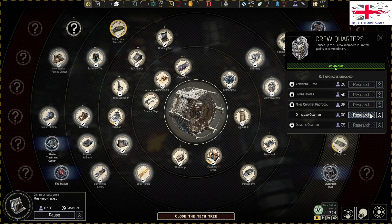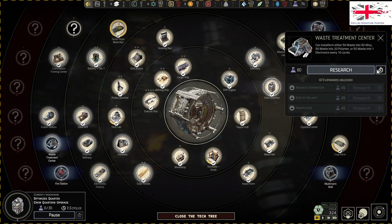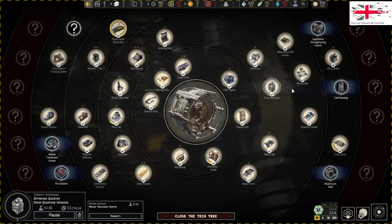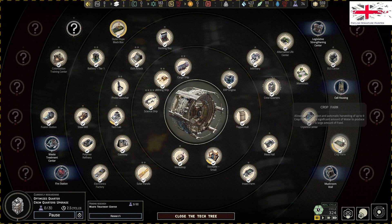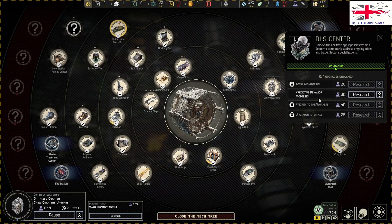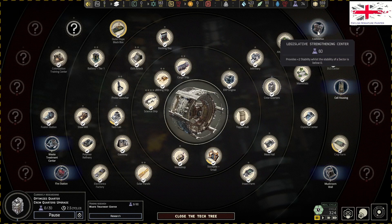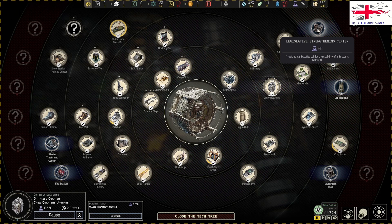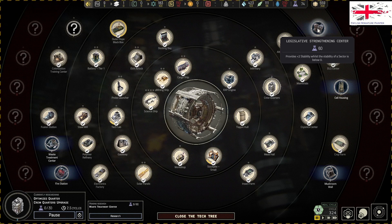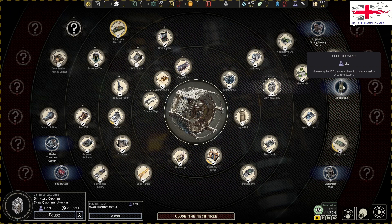So let's go for that, then we will go for waste treatment. Cooldown reduced by five cycles, that's probably very good. Provides two stability whilst the stability of the sector is less than a threshold - that's quite good. Some housing has it.